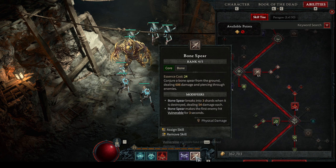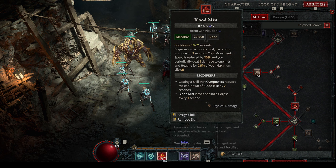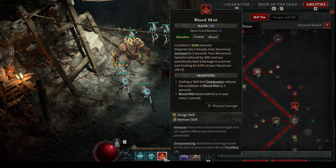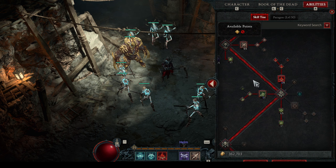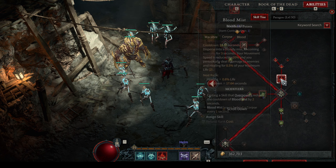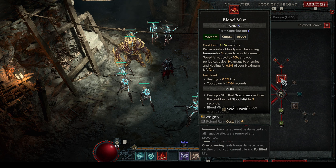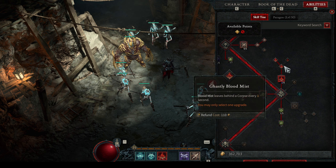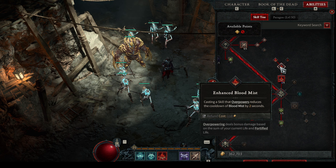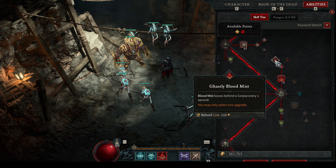We put points into Bone Spear so we can do good damage while waiting for Blood Mist to come off cooldown. After that, you just need one point here — I have two because one of my items is contributing one point. We go down the left side. This node is a must: Blood Mist leaves behind a corpse every one second.